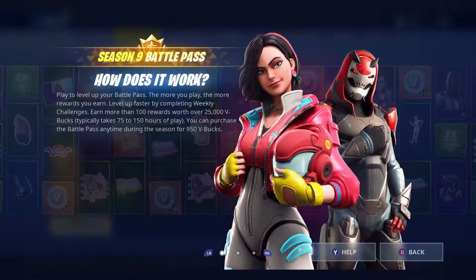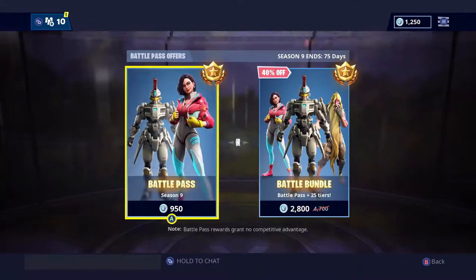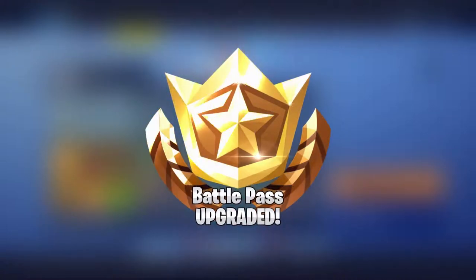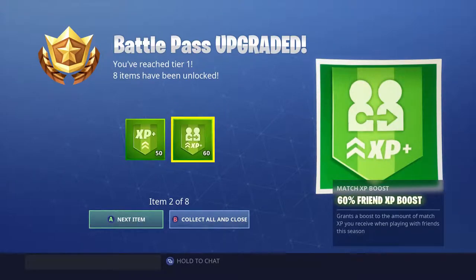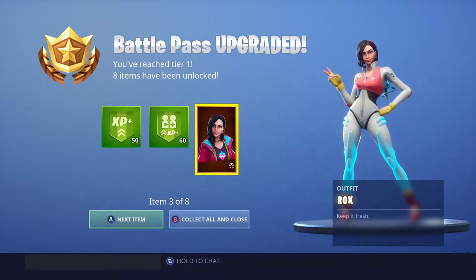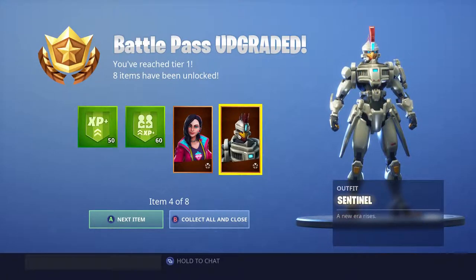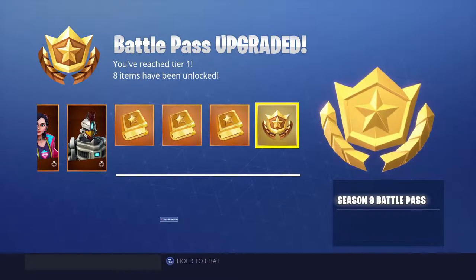Alright, the Season 9 battle pass — I already know how it works, we're going to purchase it right now. We're doing this one because I'm not going to buy every tier. There we go, battle pass upgraded! Tier 1 — the first skin we get is the Rox skin, and there are definitely unlockable styles for this skin. The next one is the Sentinel skin — it's literally a chicken robot, interesting.